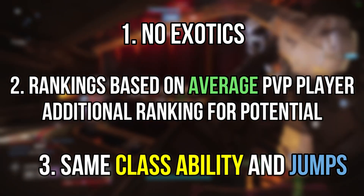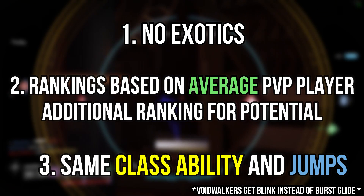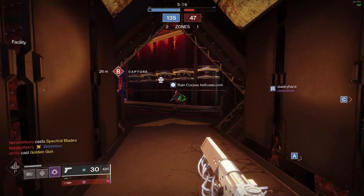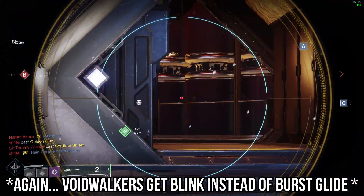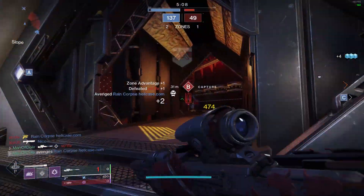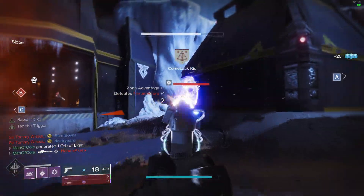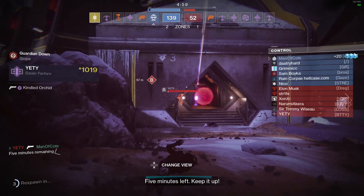The last thing is that all of these subclasses have the exact same class ability and jumps, so no matter which subclass you choose, you will always have the choice of either a healing rift or an empowering rift, and for jumps you will have strafe glide, burst glide, or balanced glide. Also keep in mind that all of these rankings are only in relation to the other Warlock subclasses — they do not reflect how I would rank them against Hunter or Titan subclasses.